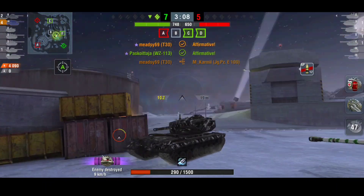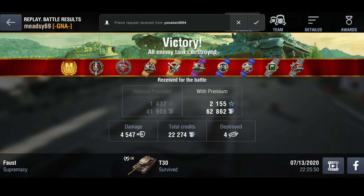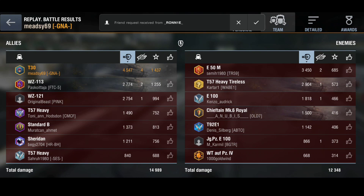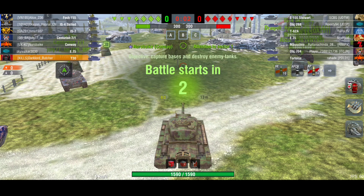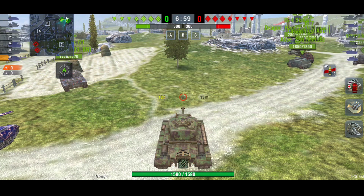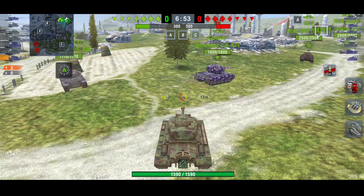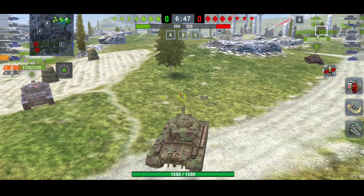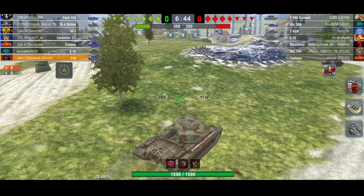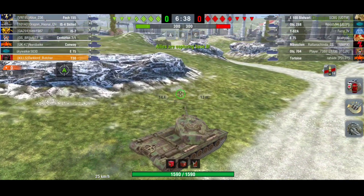It doesn't have speed and it doesn't really have armor, but it does have penetration and an amazing turret. The turret is very strong. It does have a tiny hatch on top, but you can make that difficult for enemies to penetrate. So it is a lovely tank and I still enjoy playing it. I've always loved playing this tank. I definitely think this should be in tier 10. Look at the hatch on this compared to the E4 — the E4 is just way too easy to penetrate on the hatch.